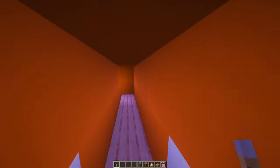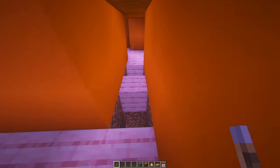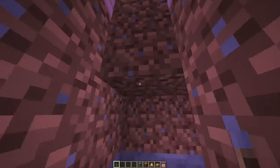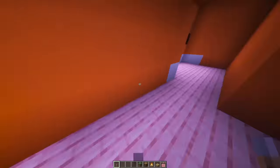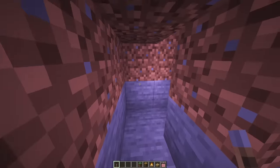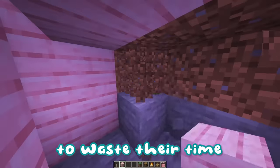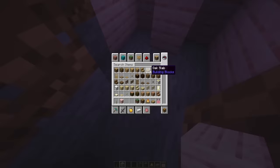Once inside, they'll be met with a room that has a couple of holes — if you want to get across you need to sprint it. If they fall, it'll bring them down into a lower area, whose sole purpose is to waste their time. Then they'll climb back out with some ladders.